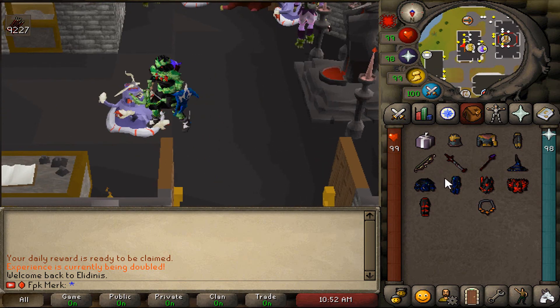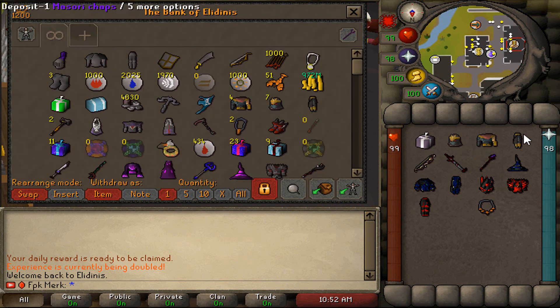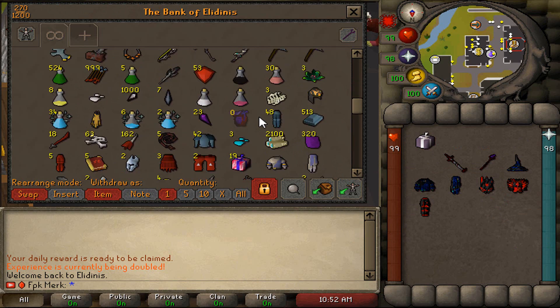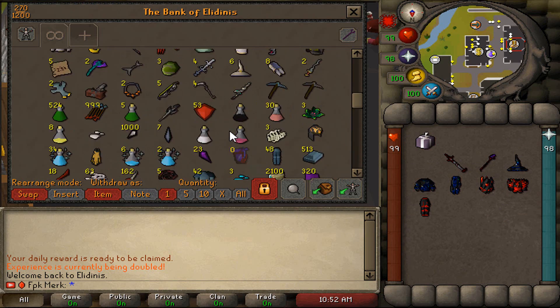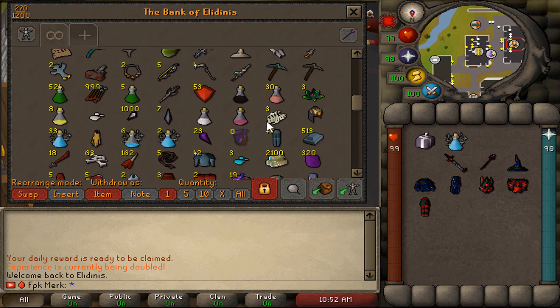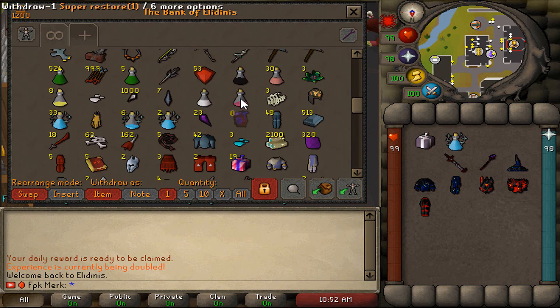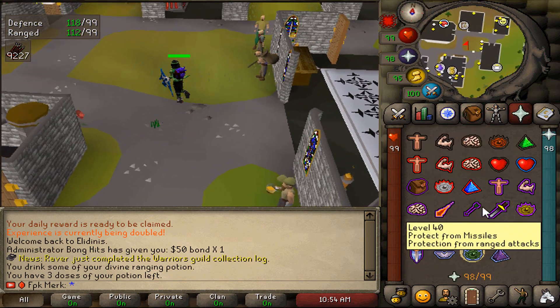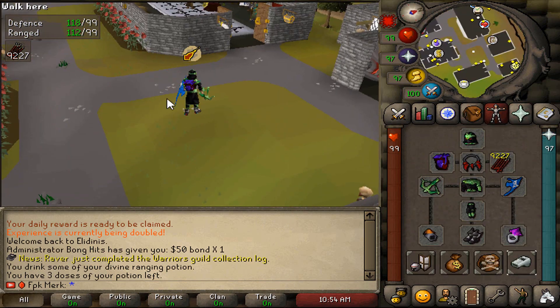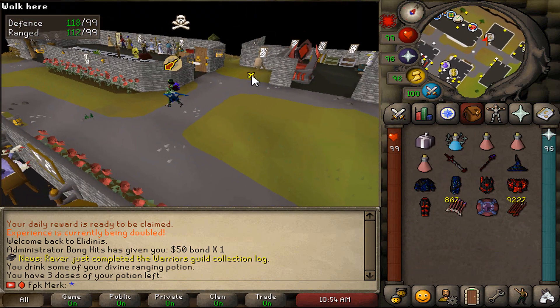I'll bank the rest of the items I have right here, and then let's go and test out some max hits. Let me grab my pet as well. I just grabbed a potion right here, and I need to figure out which bolts I should be using — or if I even need bolts. Let's test it out on the Combat Dummy.